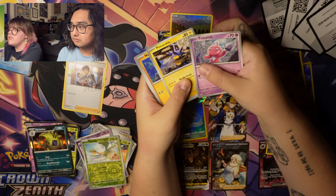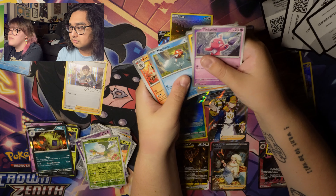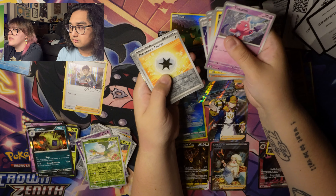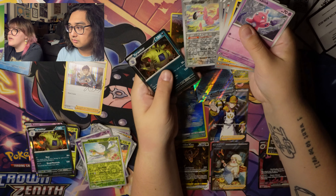We got Tinkatink, Pincurchin, Pawmot, Magikarp, Hydreigon, Fluxray, Luminous Energy, Therapeutic Energy, Flamigo, and Tyranitar. Copycat. What's it like having all those holos? Pretty great. I'm really excited to see what that Giratina is worth right now — ballpark at $80. Price will be right there. We'll see if we're accurate or not.